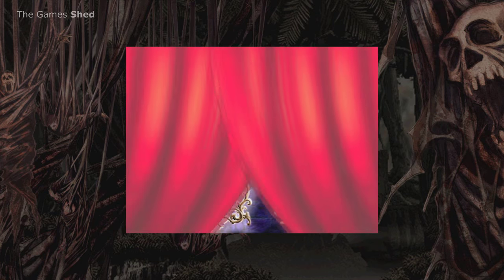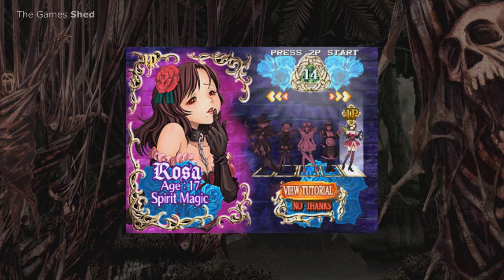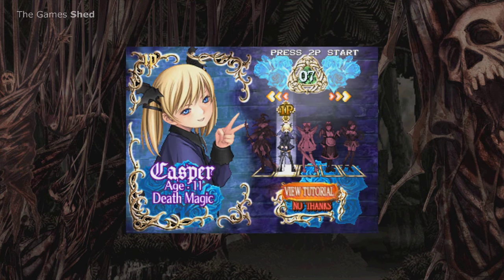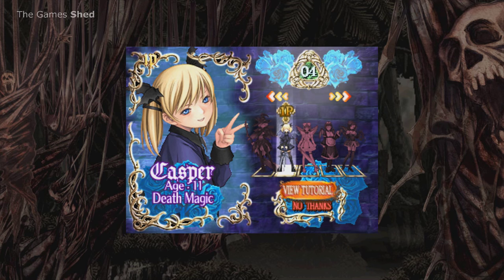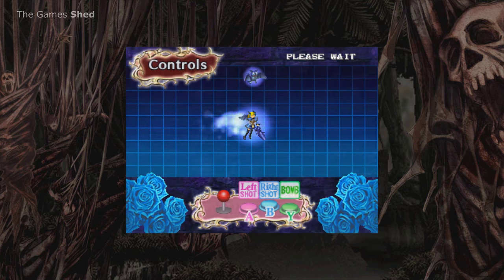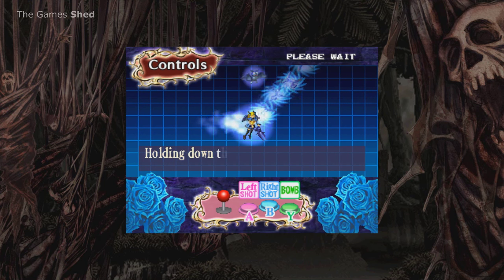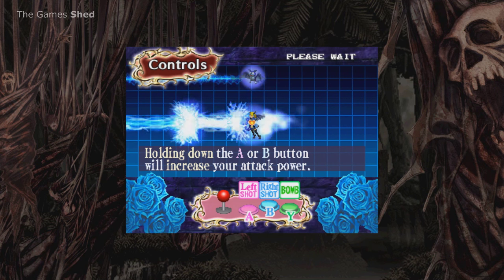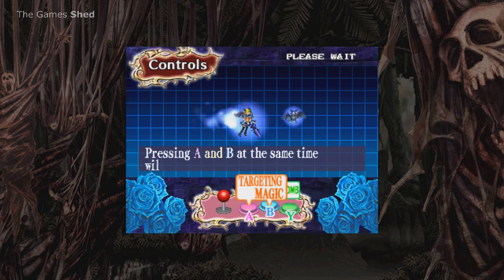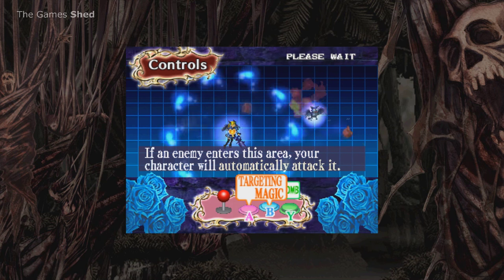Here are your five characters. I like the look of the witch — she's got vampire bat hair. She's 11 years old. Okay, so here are the controls: left shot with the A button, B button to shoot to the right. Hold it down and it will increase your attack power, however the character speed will drop. Pressing A and B at the same time will trigger a targeting area — if an enemy enters this area your character will automatically attack it.